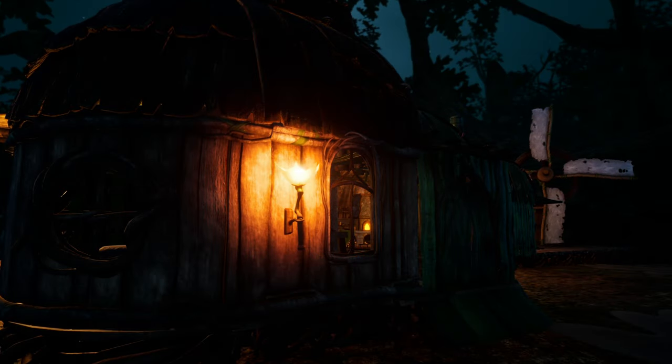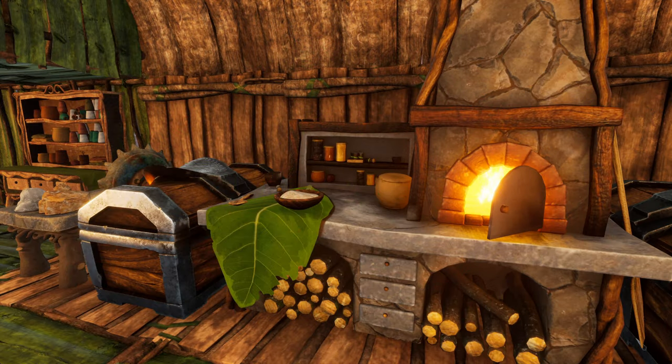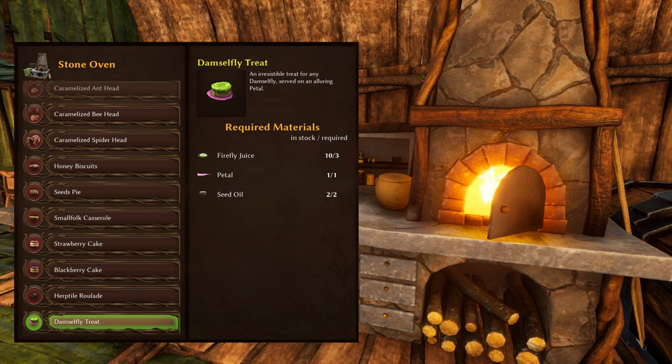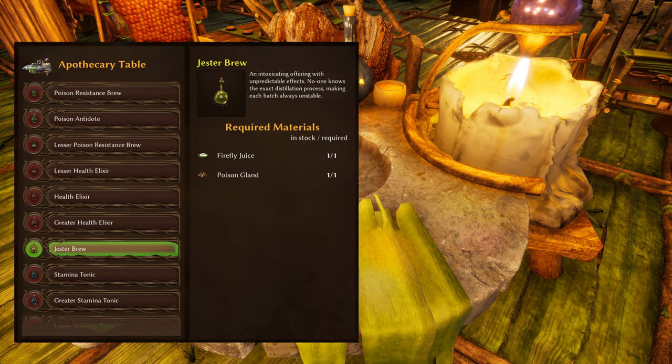More decorative items requiring firefly juice are highly likely to be added in the future. Most importantly, firefly juice is used for crafting the damselfly treat, and if you have unlocked it, the mysterious jesterbrew.